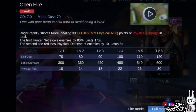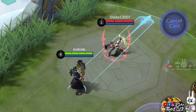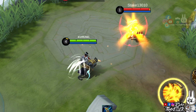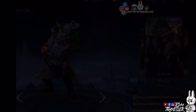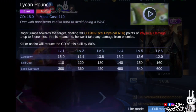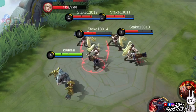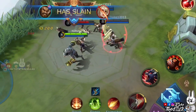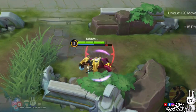Roger's first skill while in human form, Open Fire, lets Roger rapidly shoot twice from his weapon. The two shots deal a certain amount of physical damage. The first shot is a hunter net — enemies hit will have their movement speed reduced. The second shot will reduce the physical defense of the target by a certain amount. Roger's first skill while in wolf form, Like and Pounce, lets Roger jump towards his target. This deals a certain amount of physical damage to the target and up to two enemies nearby. During the jump, he won't take any damage. Having a kill or assist will reduce the cooldown of this skill massively. Also, this skill can make you pass through walls.